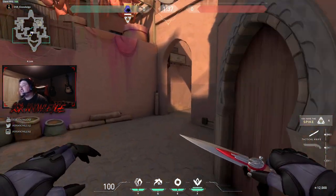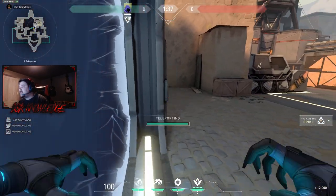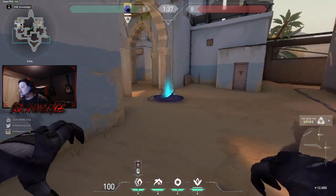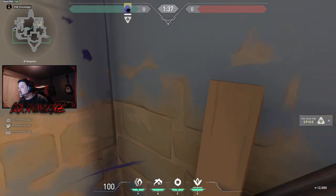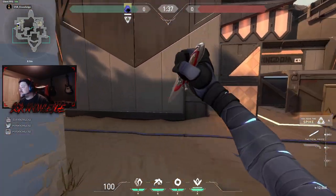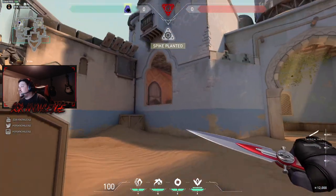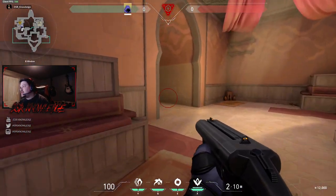I saw a clip once of somebody on Bind using their short teleport and then hitting the big map teleporter and TPing out of it somehow — kind of baiting a TP like that. On this map, it's the only one with its own teleporters and everybody hears that noise. So they think you just TPed over to A, but in reality you're back here. In a 1v1 or 1v2, they'll go A thinking you're planting there — lots of mind games you can play.